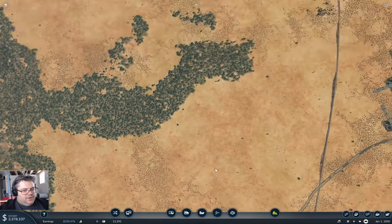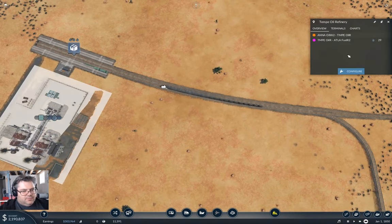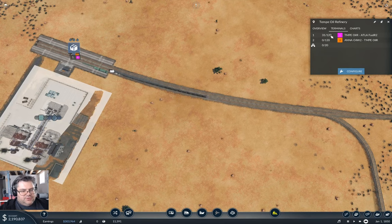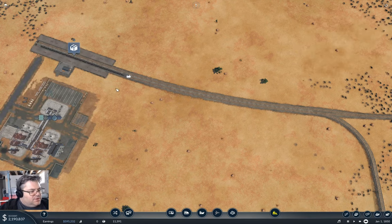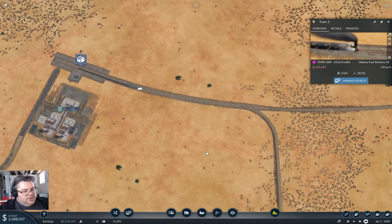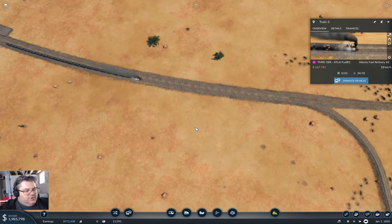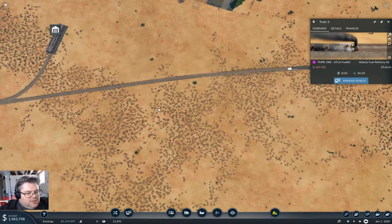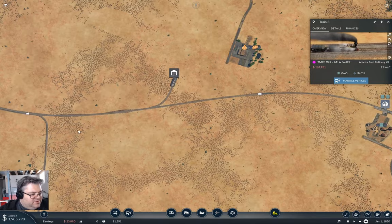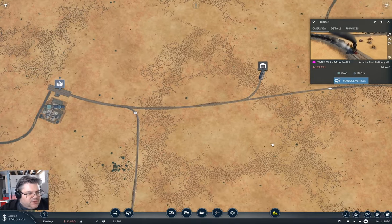Now up here we have something appearing. Terminals — what's this? Oh, that's neat! We picked up 34. I shouldn't need any signals because there's no conflict of movement between these trains once they're deployed.